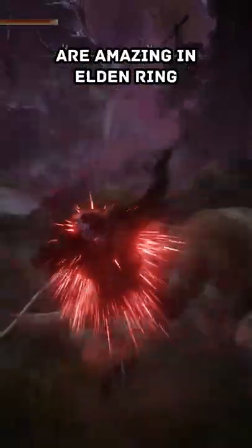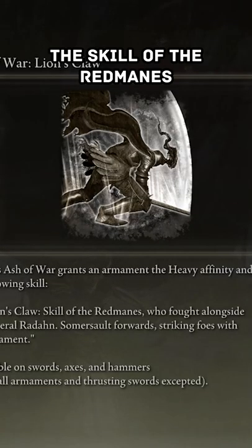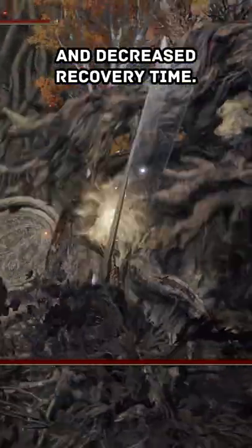These three Ashes of War are amazing in Elden Ring following patch 1.04. Lion's Claw, the skill of the Red Manes, will see you somersault forwards, striking foes with your armaments. This now has increased cast speed and decreased recovery time.